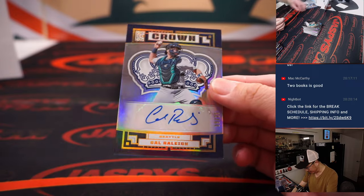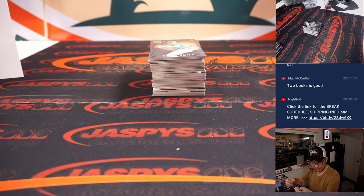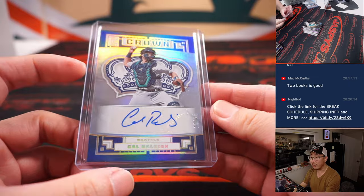Cal Raleigh autograph, 19 out of 25 — he had a nice season. Let's see if the Seattle Mariners can keep things up next year, that'd be cool to see. That's Josh with the Mariners.